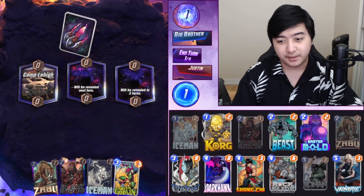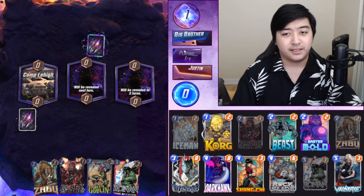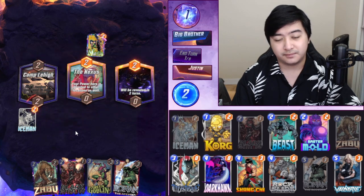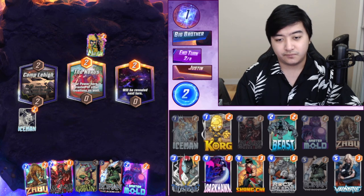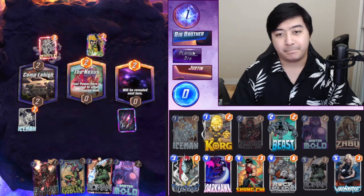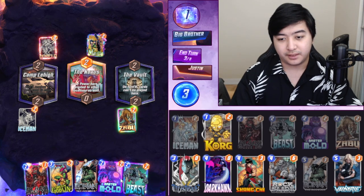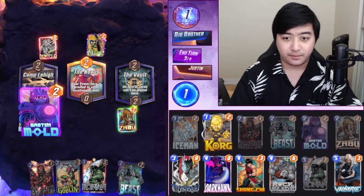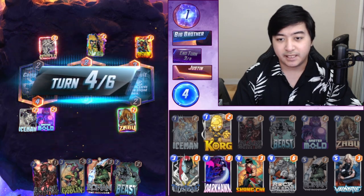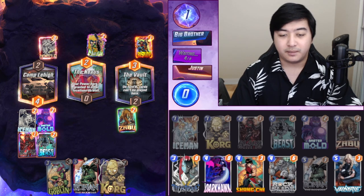We got Iceman so we're gonna play Iceman first. Green Goblin — we don't really need to use it, nice to have. Mantis — Guardians deck. Master Mold! Let's play Zabu here. Okay, I'm guessing he's got Bishop. This is not bad — Master Mold here, start filling up his hand with Sentries. Master Mold and the Widow's Bite — he'll never see this coming.